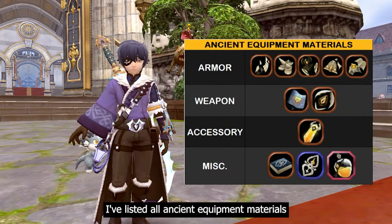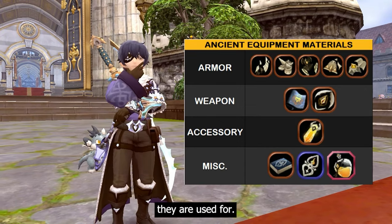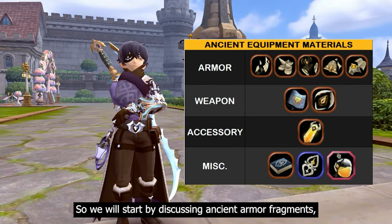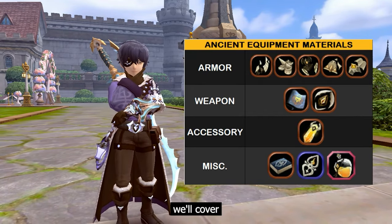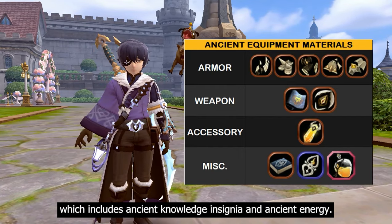I've listed all ancient equipment materials and sorted them based on the type of ancient equipment they are used for. These categories include armor, weapon, accessory, and miscellaneous. We will start by discussing ancient armor fragments, followed by ancient weapon fragments, then ancient accessory fragments, and lastly the miscellaneous category, which includes ancient knowledge, insignia, and ancient energy.